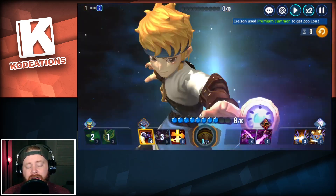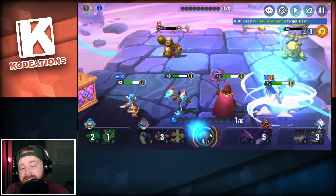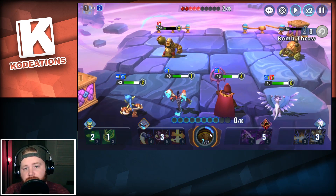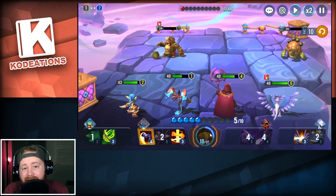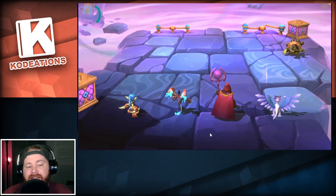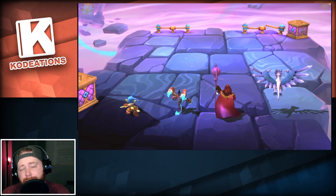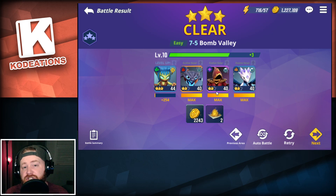The ability in the middle that my character just used belongs to what they call a Portal Master — in the world of Skylanders, you summon Skylanders through portals. There are only three Portal Masters currently in the game. The one I'm using has a shield buff that puts a shield on all of my heroes. That's pretty much it for the combat system overview.